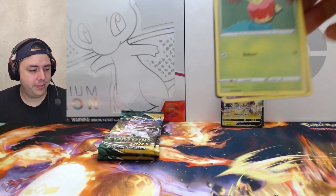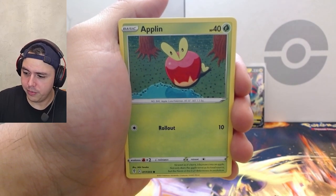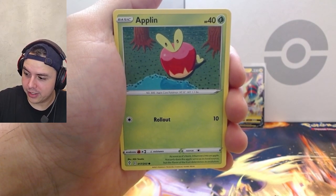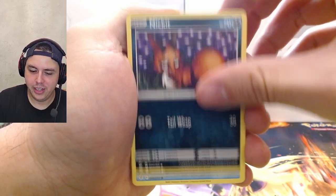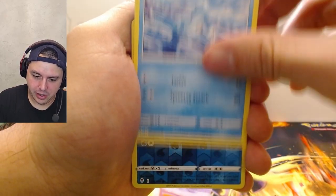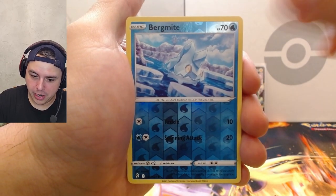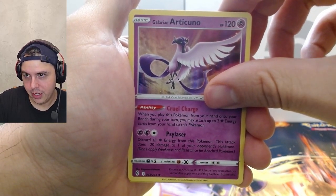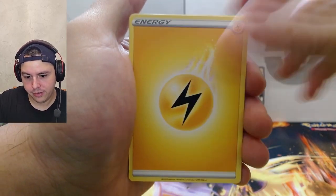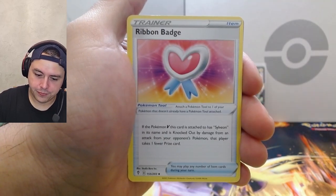Haven't opened a lot of these on the channel — probably shouldn't even open them, like invest and save them. Nah, I'm a collector, not an investor. Applin, Sableye, Nickit, Bergmite, Carvanha — reverse Bergmite — and Galarian Articuno, which is okay but whatever. Snowleaf Badge, Treasure Energy, Ribbon Badge, and code card.